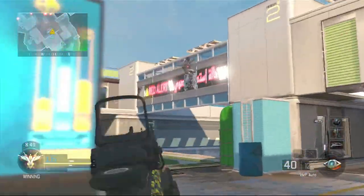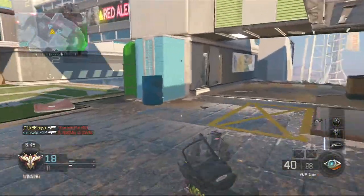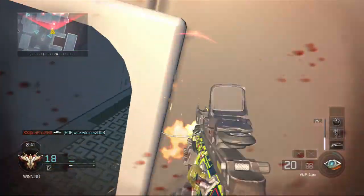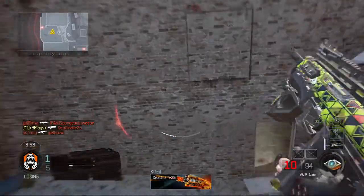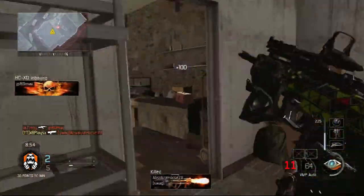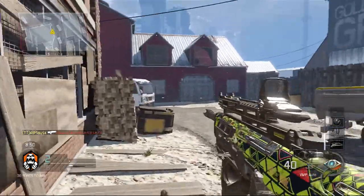I've gone for quick draw, so when you're aiming down sights or running up to people, you can quickly aim down sights to kill them — really fast and easy. I've also gone for foregrip, which basically gives you less recoil. I've also gone for high calibre, because it increases accuracy and range, which is always good, especially with this weapon.